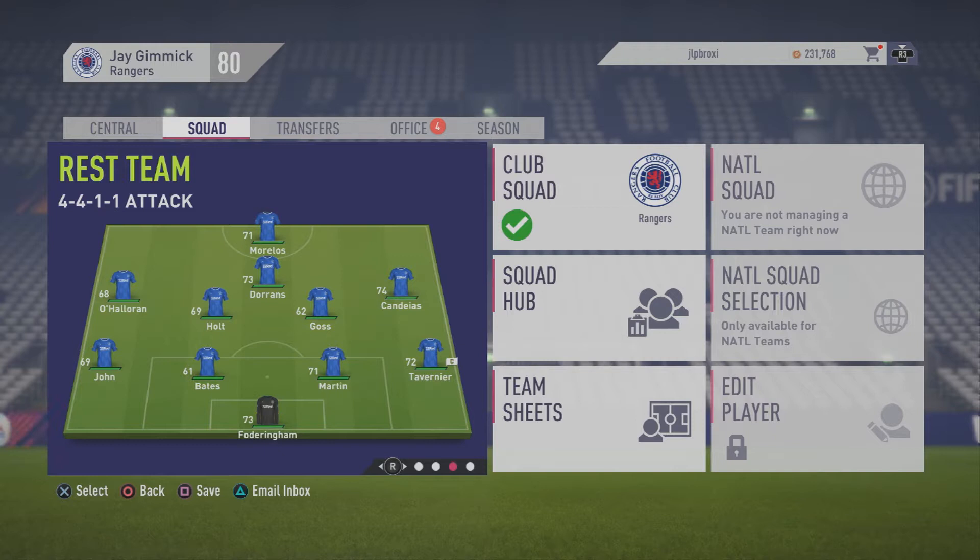Then we have the team for when players need a rest - all obviously subject to change depending on how well they do. Fodds in goals, he doesn't need a rest. Tav and John are machines, they'll play most games. Martin and Bates at the back. Goss and Holt, who actually play in real life right now, will be controlling the middle. Candias out right or Hathering out left for their legs. Dorns, because he's the most technical player on the team, in that position. And Morelos up top, but that will change with Cummings and even Kenny Miller sometimes.